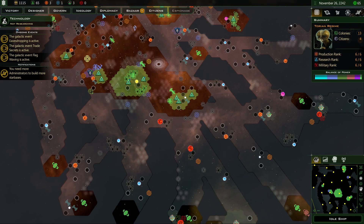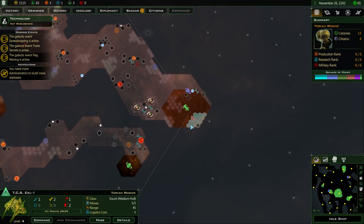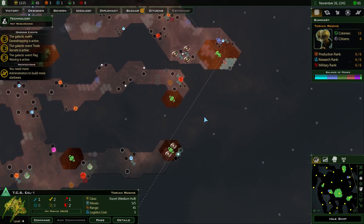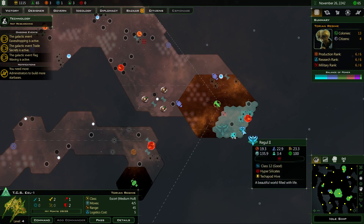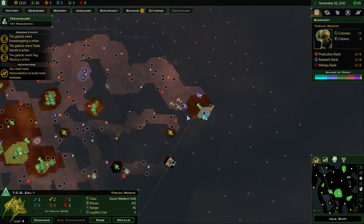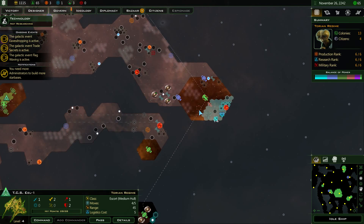I really don't know a lot about these resources and what they do yet, so that's something I'll have to be figuring out coming up. The survey ship is kind of at the extent of where I can go — I need to get more constructors out to increase my range.